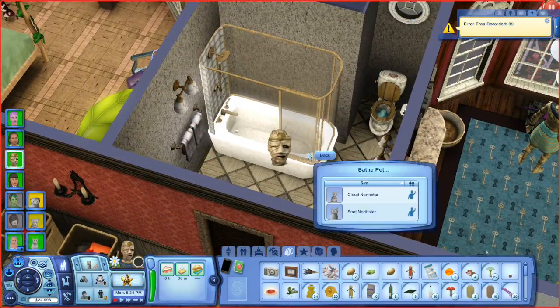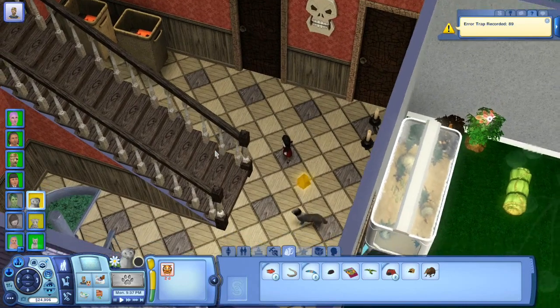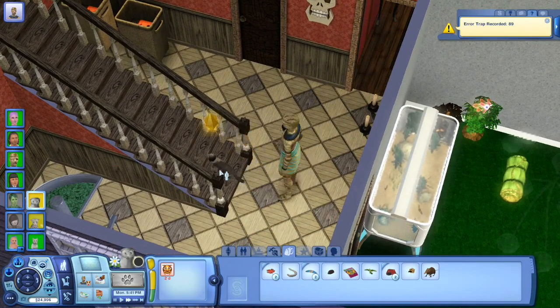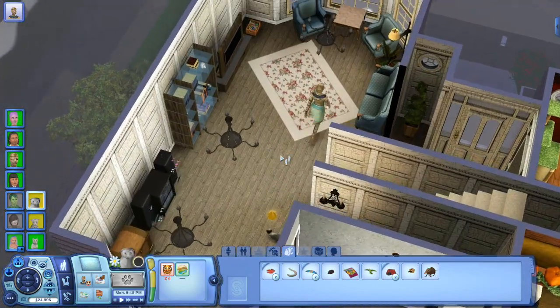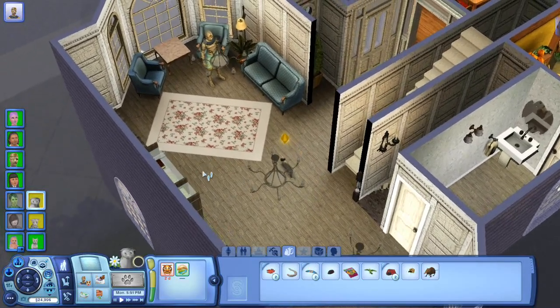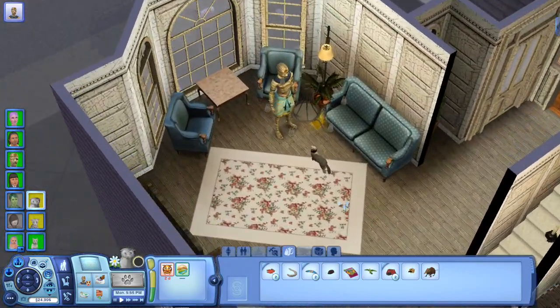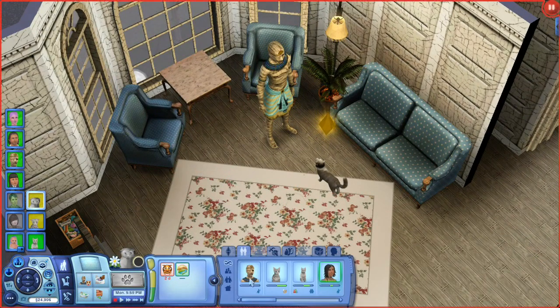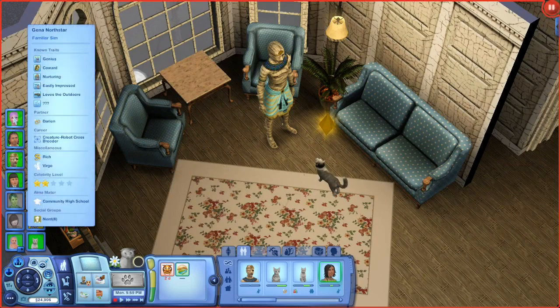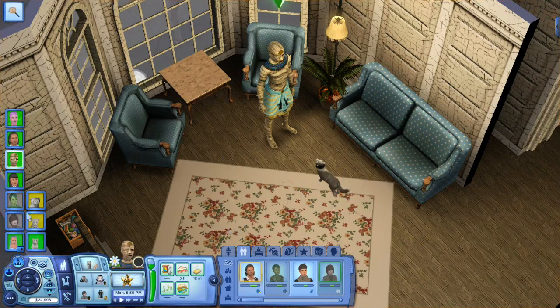Bathe pet Soot North Star — where are you? Don't you dare move! Why are you going upstairs for this? I'm going to get to the point where I'll just put a bathtub in the living room. I don't think we have a good enough relationship with Soot — that's why he keeps refusing! Darian, you're excused so you can bathe your cat. Come here, we're going to give a flea bath to Soot. Izzy, you're going to clean the house.